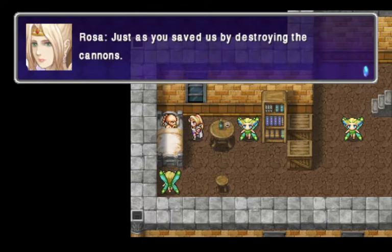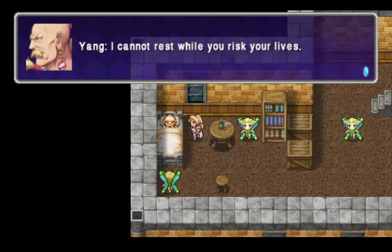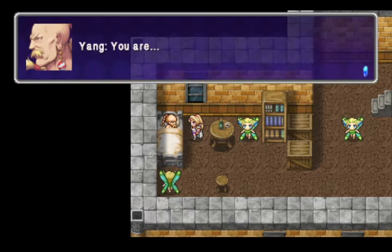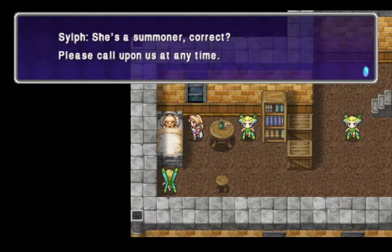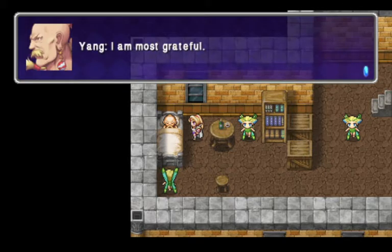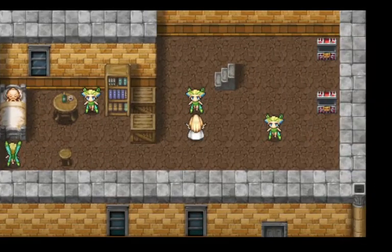Yay, Yang's awake. Yang wants to join our party. Edge is like, I'm better than you. And the Sylphs are like, no wait, we'll just let you call us instead. And Sylphs — it's useful, it's a pretty good summon.